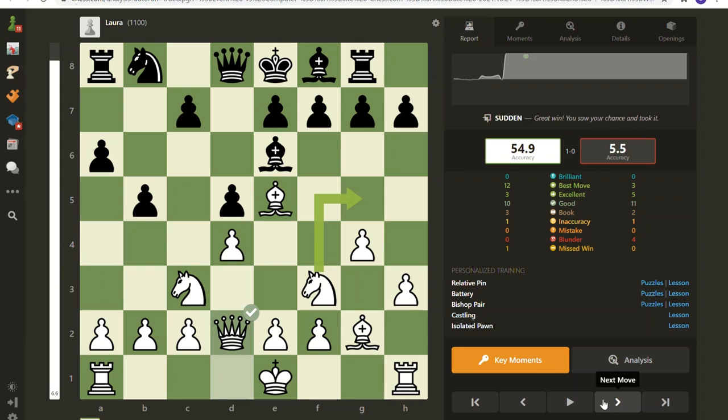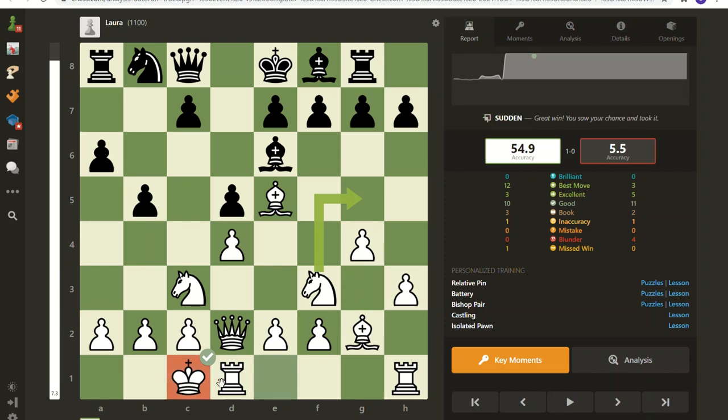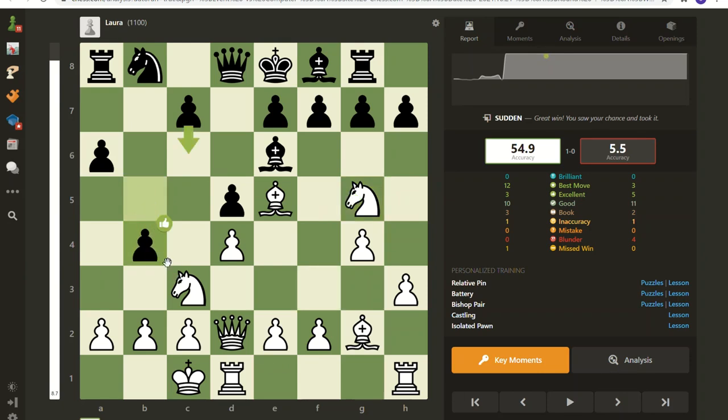There's my queenside castle — that's what I was going for. Now I can start developing on the queenside. My knight is under attack by this pawn, but rather than moving the knight, I'm going to trade it for the bishop. In the endgame, bishops are normally considered a little stronger than knights, unless there are a lot of pieces on the board. With many pieces and pawns, knights are stronger because they can hop around — a bishop can get blocked easily.